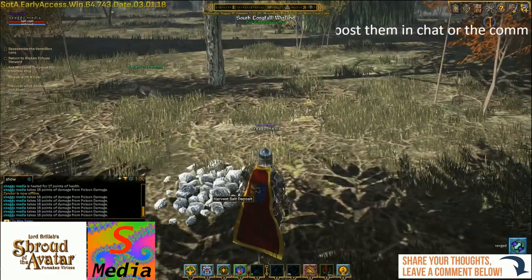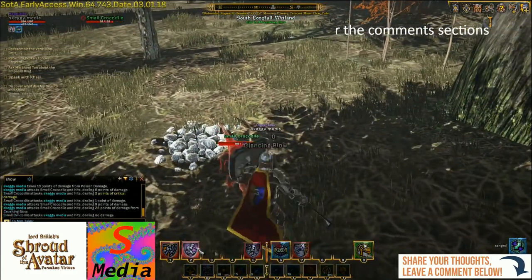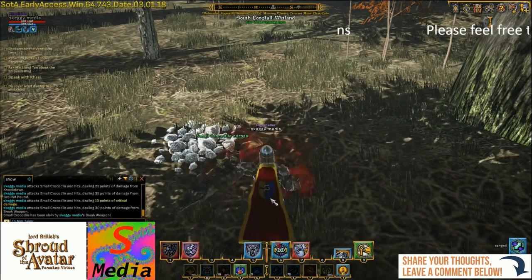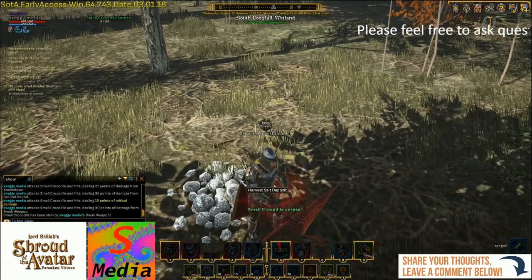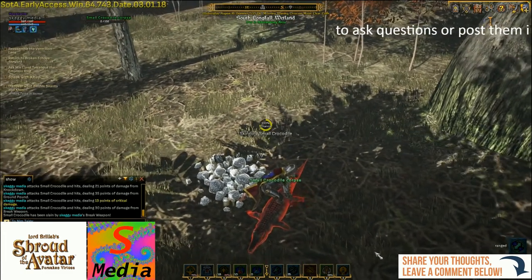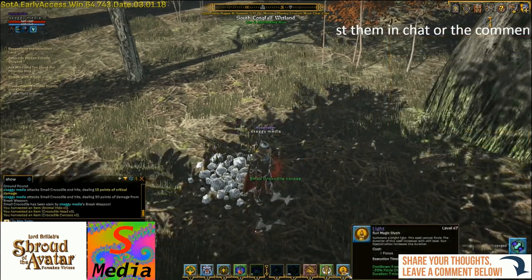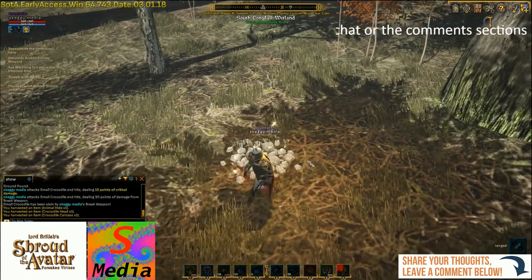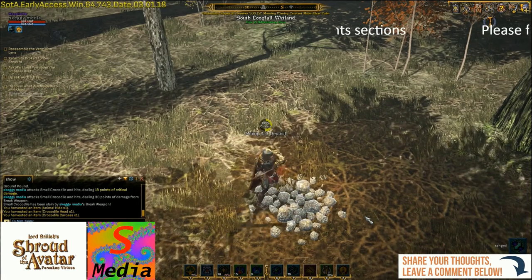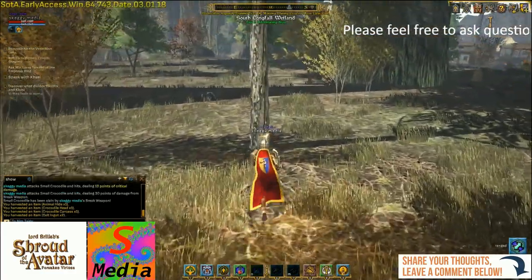Let's see what we've got here — oh, a salt deposit! But we've got a crocodile here, so let's deal with him. We'll skin the crocodile and see what we get. We've got a normal crocodile head and a crocodile carcass. Let's quickly mine the salt seeing as we're here — salt's used of course in cooking. Let's carry on through.